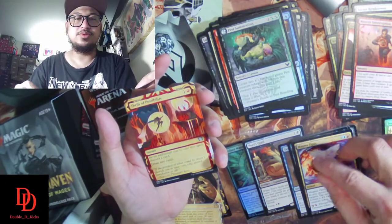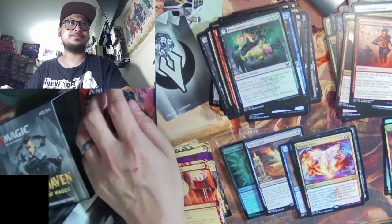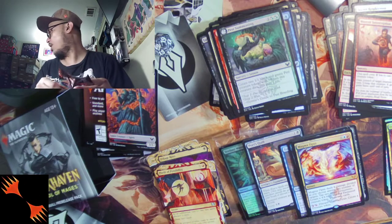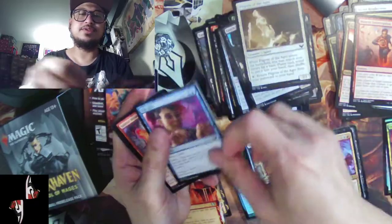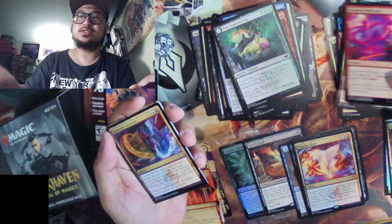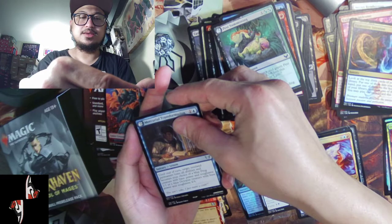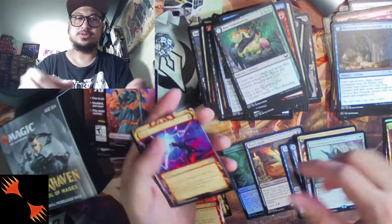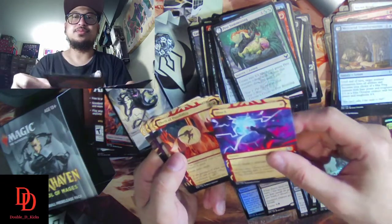Thrill of Possibility is uncommon and our foil is Oggyar Baleseer. Last pack for Silverquill — and we still have one more kit to unbox. Ten cards, no foil. Explosive Expression and — nothing rare — Accomplish and Shock.